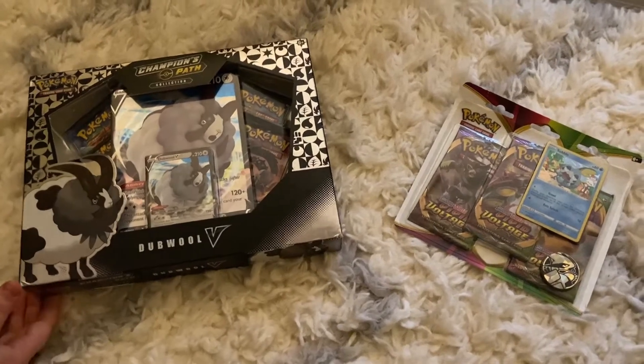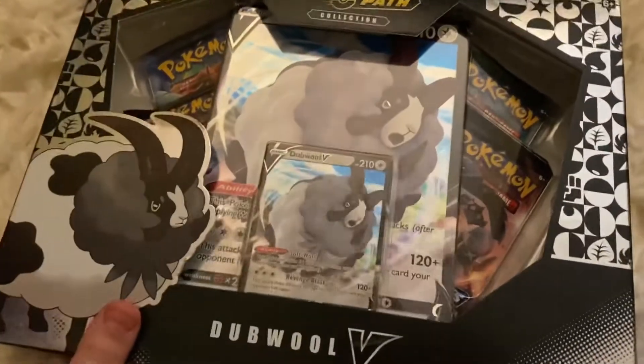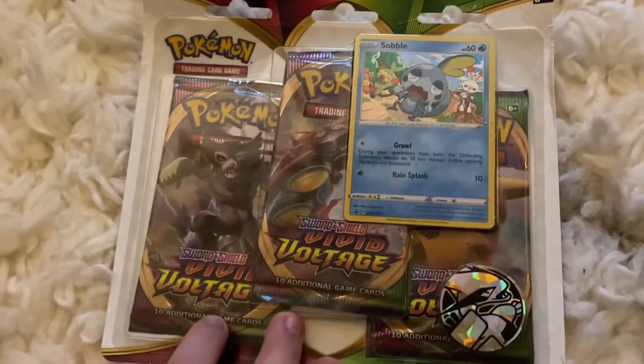Hey guys, today we're going to be opening some Pokémon cards. We have a double box: Champions Path and three packs of Vivid Voltage with a Sobble and Rubia token.